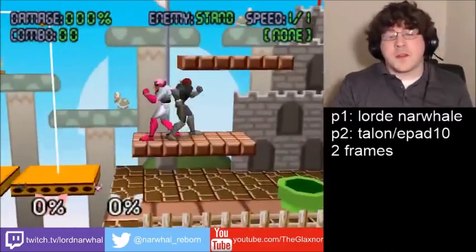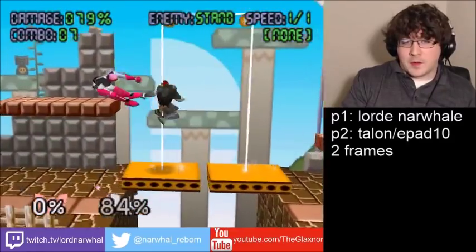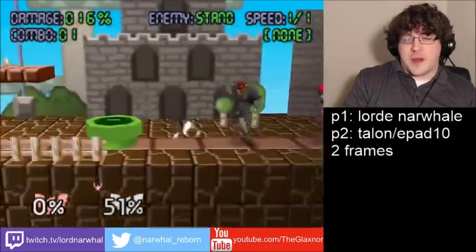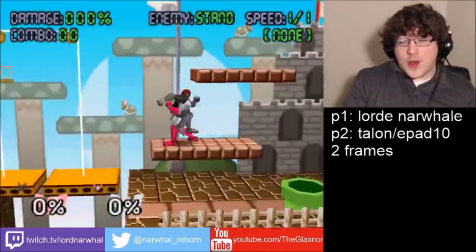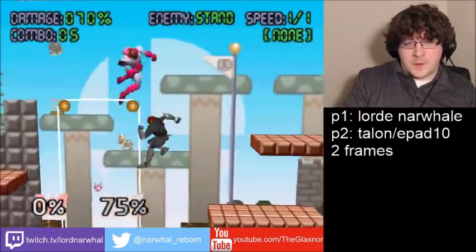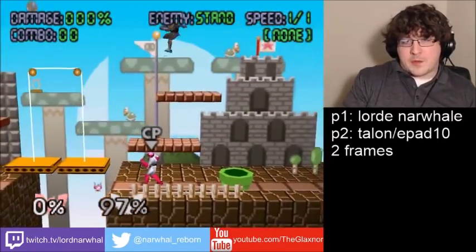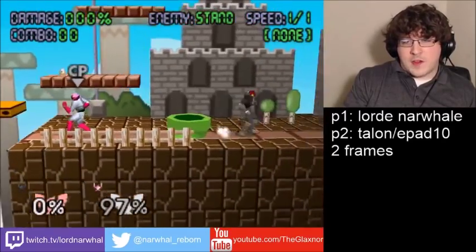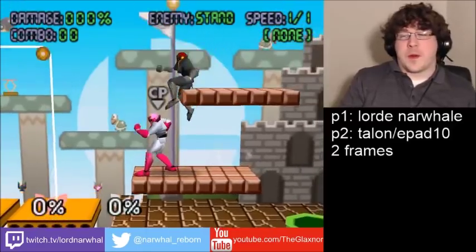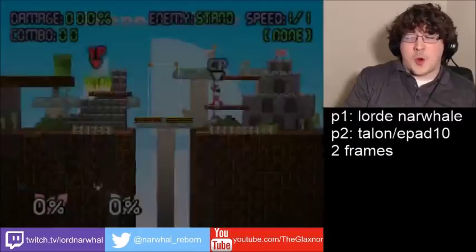The whole time you're working on your combo, keep in mind options that you would not normally think about. What makes a combo good is that the viewer is surprised by it. If the viewer thinks 'I never would have thought to do that,' it automatically makes it a way better combo. So you have your stage, you have your character, and presumably now you have your starting option. Whatever your setup is, you want to explore possibilities from there and keep an open mind.